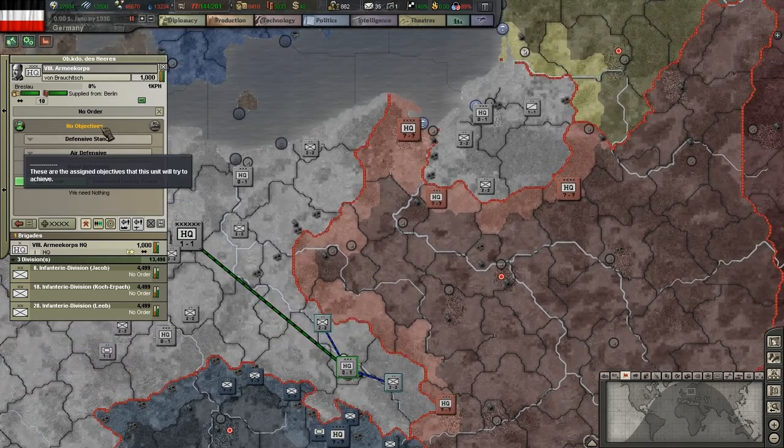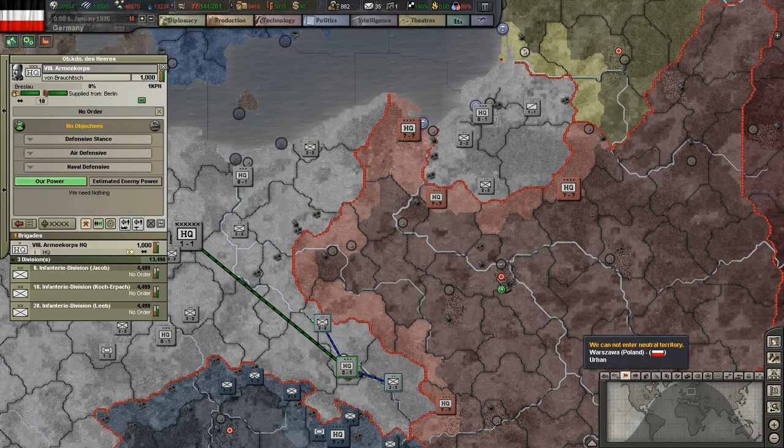You can see here that the HQ currently has no objectives. To change that, right-click any province while you have the AI-controlled HQ selected. This will set that province as an objective for this HQ. There can be multiple objectives at the same time, but try to keep the list small — focus on important provinces such as capitals, airports, and strategically important locations.